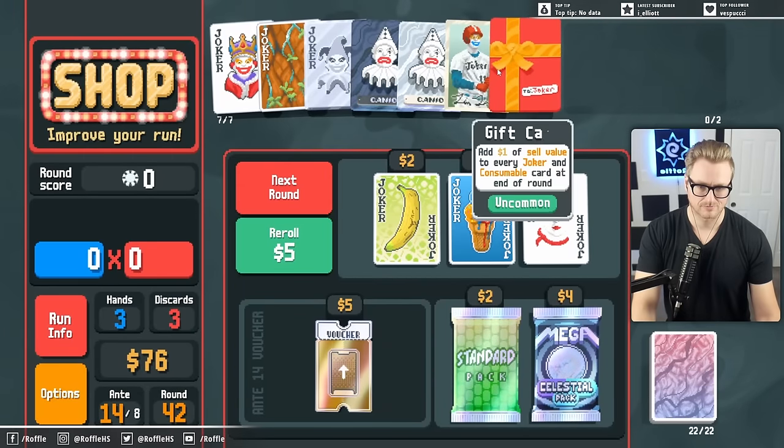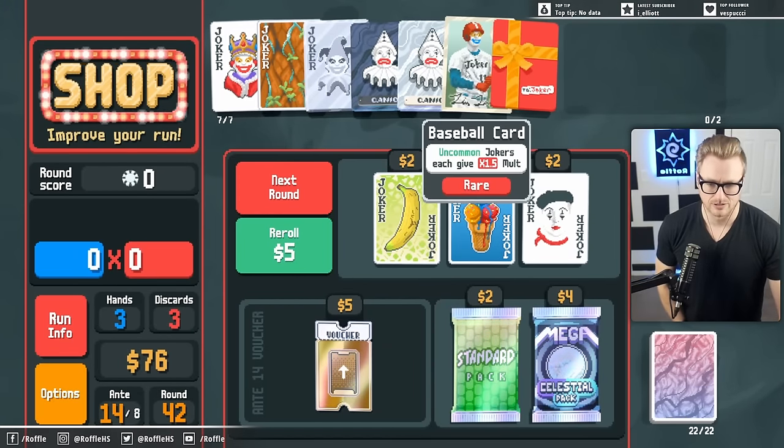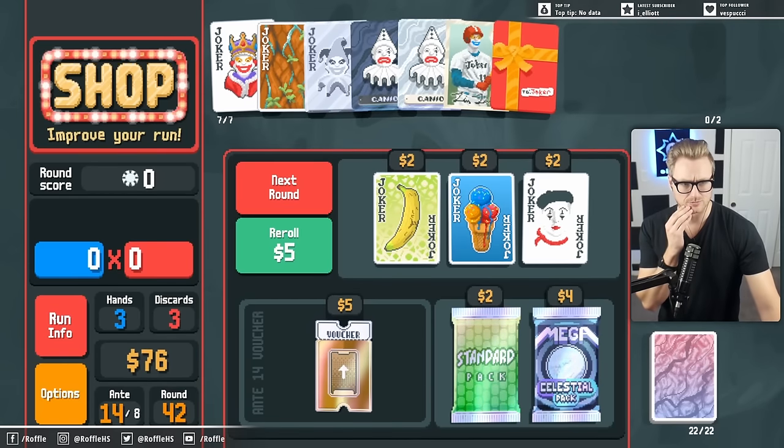So if there's 8 Steel in hand, it's 1.5 to the power of 8. It's essentially 25 times 16. And then that gets - I feel like the baseball card is probably just better, right?